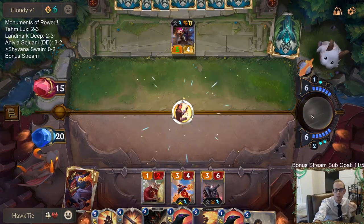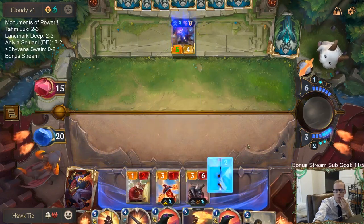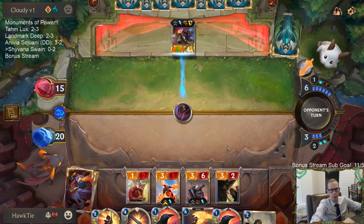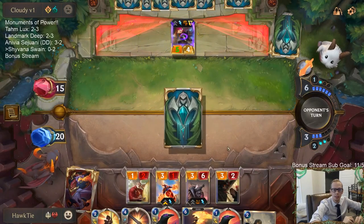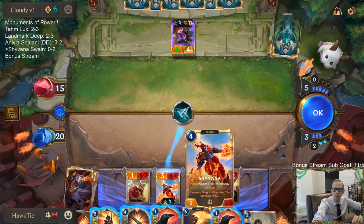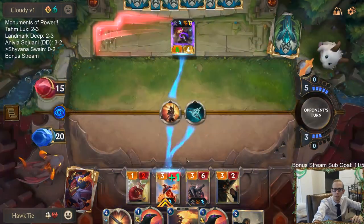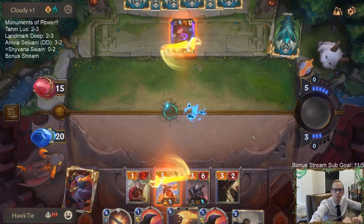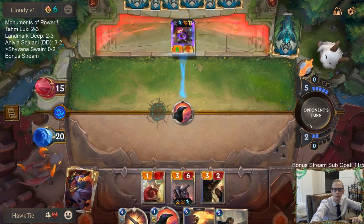That's doing three damage to Shyvana. They're definitely going to have another thing to kill Shyvana but that still uses up two cards from their hand. I don't have much faith in keeping Shyvana around. This might be better — don't give them the Spiderling. So no Spiderling for them.